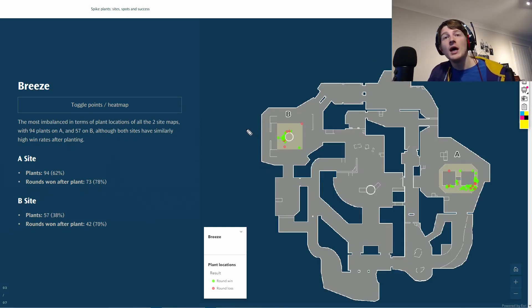Moving on to Breeze - obviously we're getting Breeze changes so this might shift - but teams are definitely favoring A site heavily. This was the most imbalanced in terms of the amount of plants on a certain site, which doesn't surprise me at all. With a Viper wall across the site it's super easy to get into position and get a plant down. Both sites are pretty hard to retake: rotations are very long, so your retake potential is reduced while waiting for teammates, and there are tons of different attacker positions.